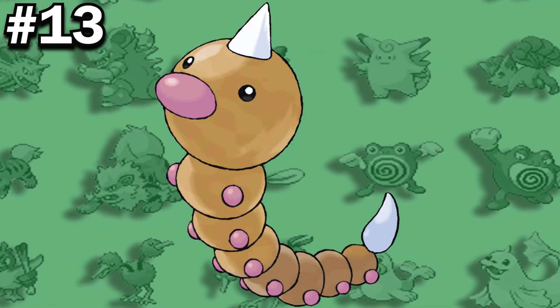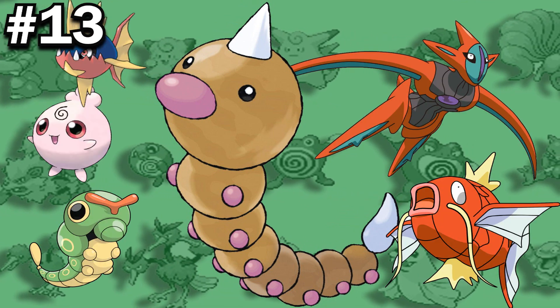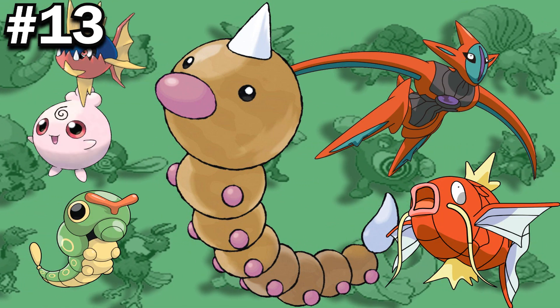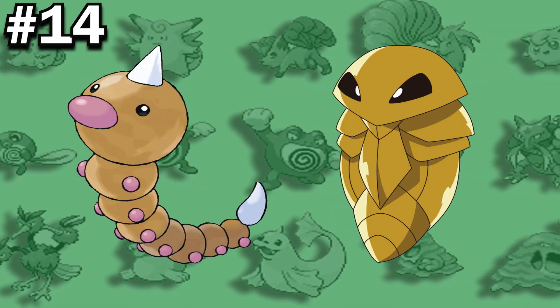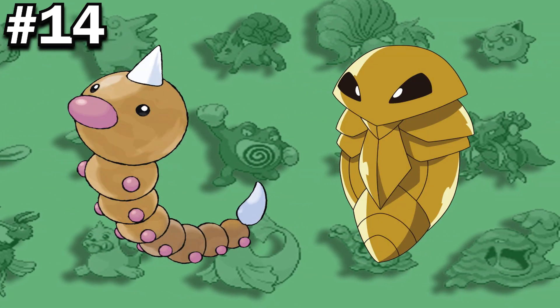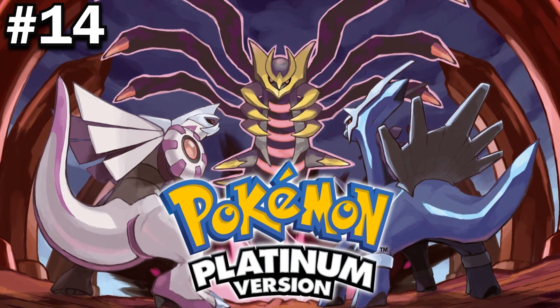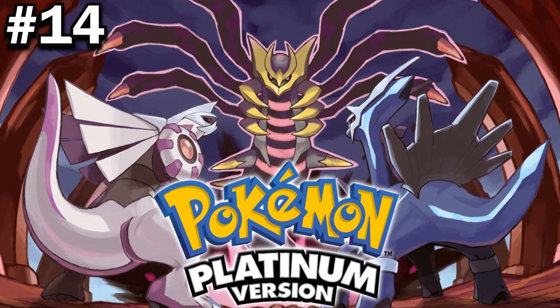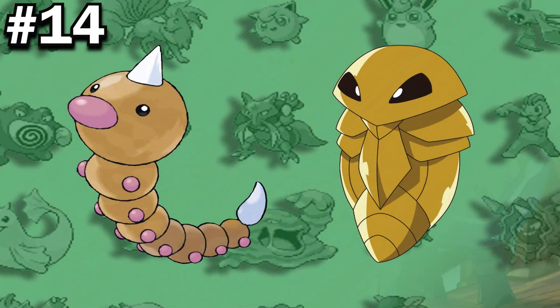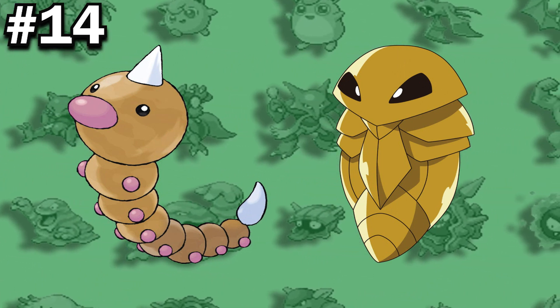Weedle has the lowest base stat total of all Poison-type Pokemon. It is also tied with five others for having the lowest Special Defense stat of all Pokemon. Similar to Metapod and Caterpie, both Kakuna and Weedle were unable to do damage to Steel-type Pokemon up until the release of Pokemon Platinum. This is because prior to its release, the only two moves the Pokemon could learn were Poison Sting and String Shot. However, this time around, Struggle was fixed, so you could at least do a little bit of damage.